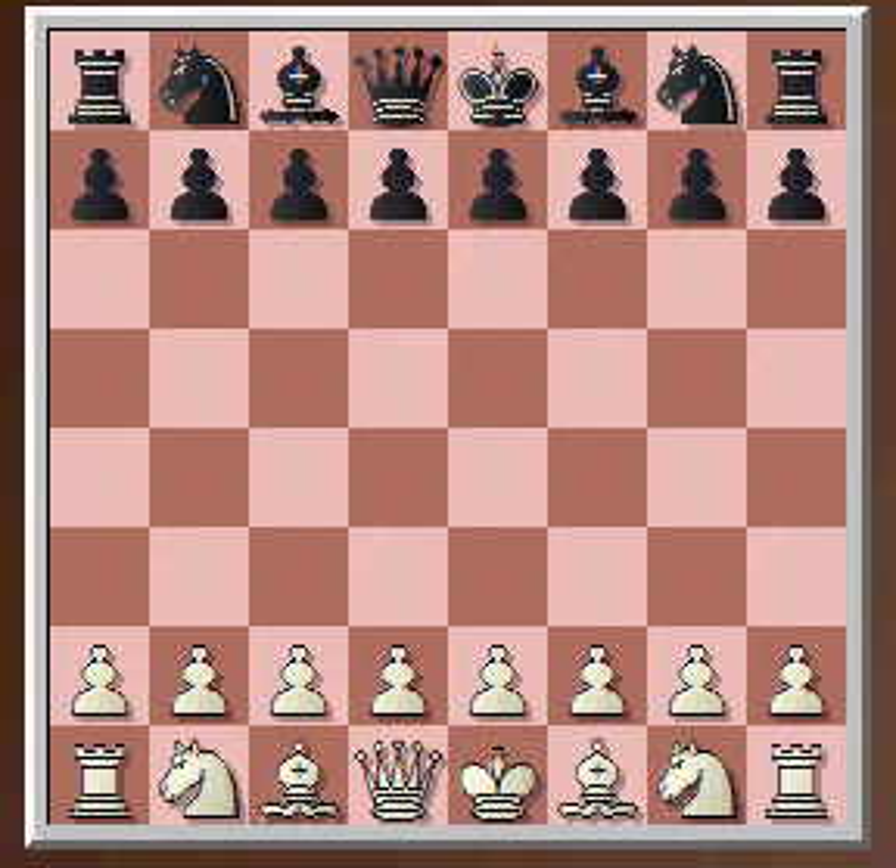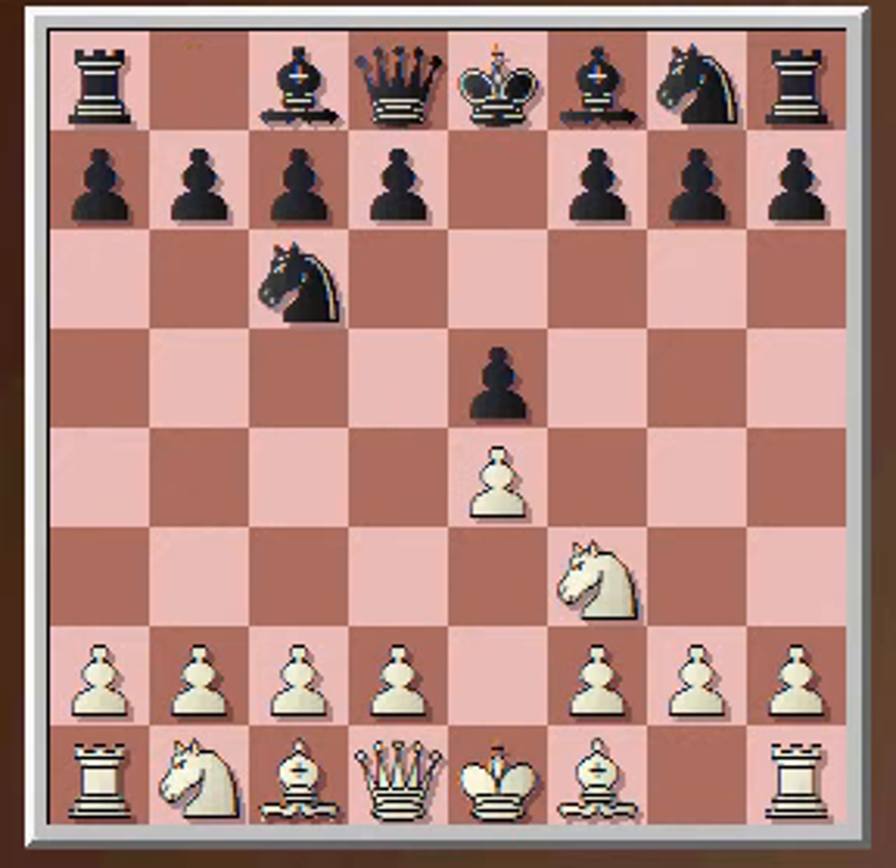Interestingly enough, you wouldn't think he'd be on half out of four as well. Looking at some of his league results, there's wins over 160s galore. So very surprising. He played E4, I kept faith for the Lopez, got the E5 and E4 response — typical.